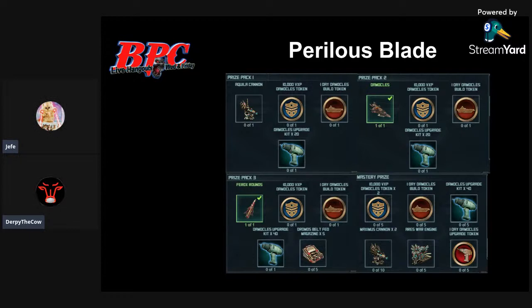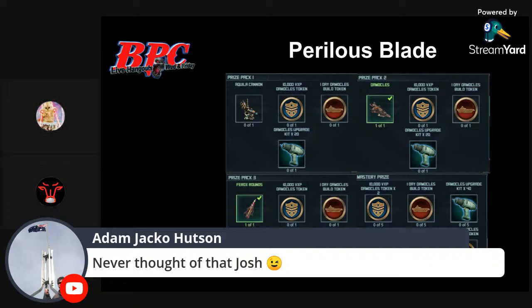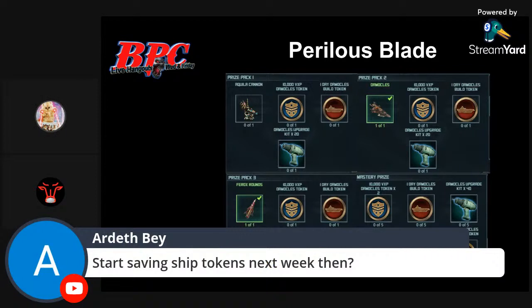Start saving ship tokens next week. You can spend this week's easily. We have an additional week because we have Greater Evils next week, and then pillage. You can spend this week's, and then save next week's and the following weeks. Save the FM starting on the 29th, then the 6th. So you can spend this week if you've got things to spend them on.